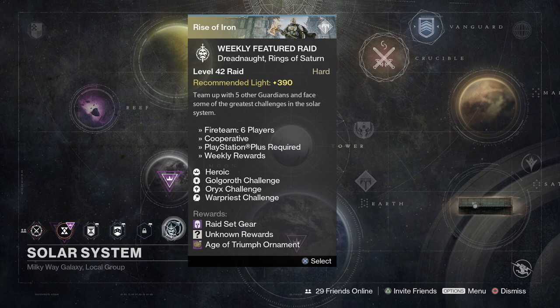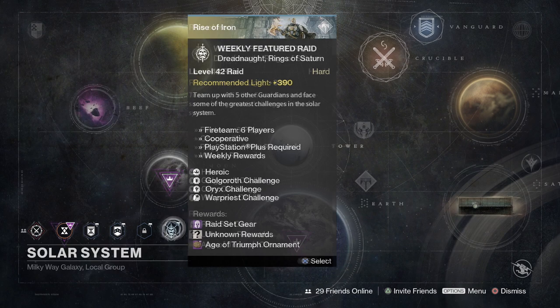Starting things off, your weekly featured raid is going to be the King's Fall raid. We're going to have modifiers with the Golgaroth Challenge, the Oryx Challenge, and the Warpriest Challenge. Make sure you get with your fireteam and get your Age of Triumph ornaments or whatever it is you're trying to grind out this week.